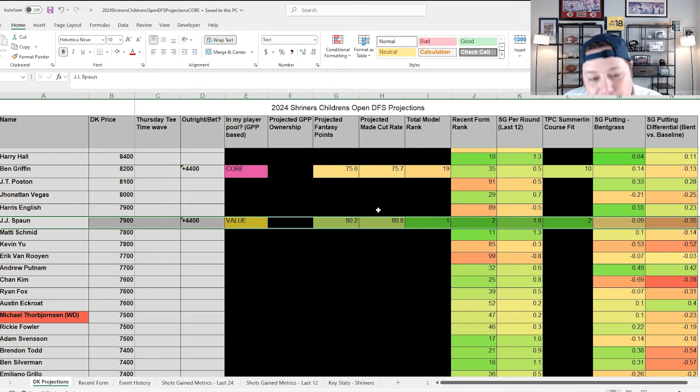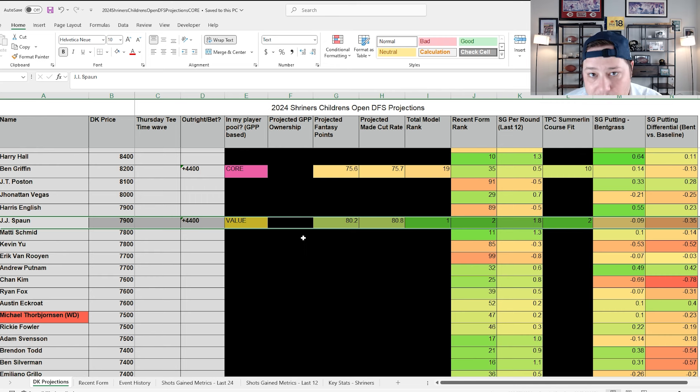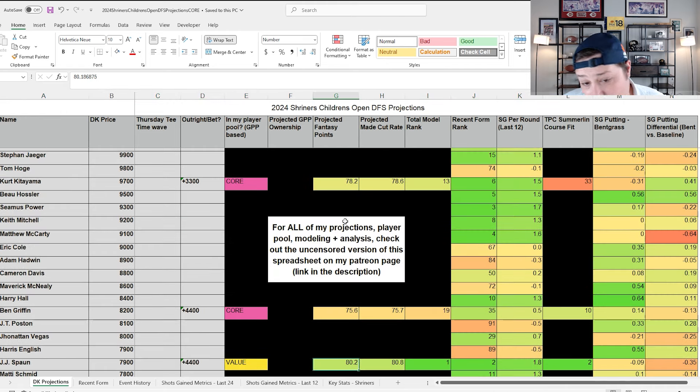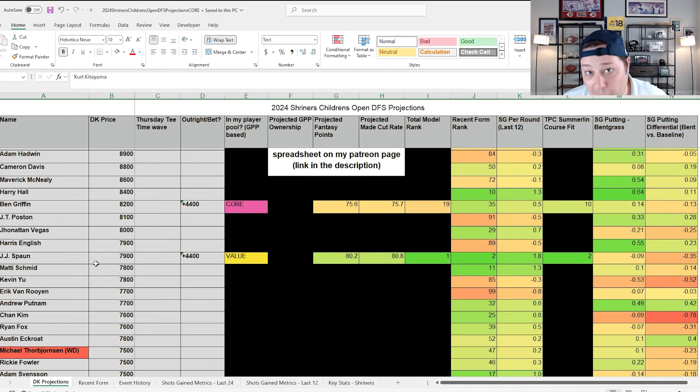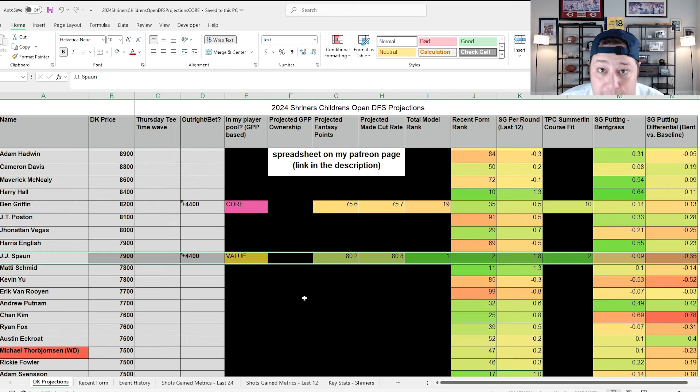In DFS I think Spaun actually gets higher ownership than Ben Griffin, which is surprising for a cheaper player at $7,900 given his last two starts. But the sustained strokes gained metrics over half a year are hard to brush off. He has an 80%+ made cut rate and an 80+ point projection — actually better than Kitayama's — at a cheaper salary. He's the third or fourth highest projection on the entire slate. Really impressive value for that price tag.